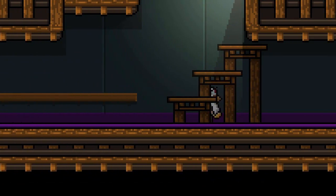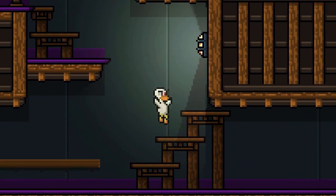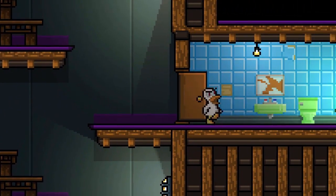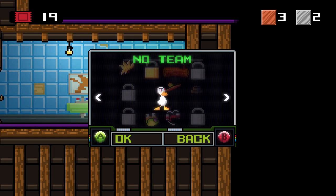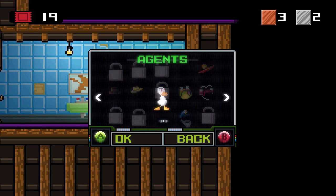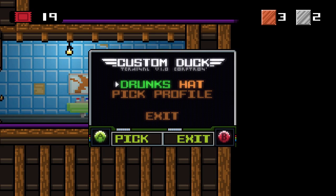I guess we have an unlock mechanic here. And the quacking is animated — why wouldn't it be? Just in general, this game is stupid in the absolute best way. Let's choose a hat. I love how he slips into the hats — it's way cooler than just having the hat appear on him.